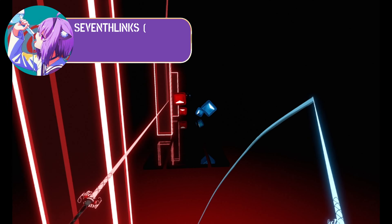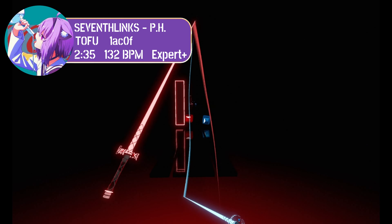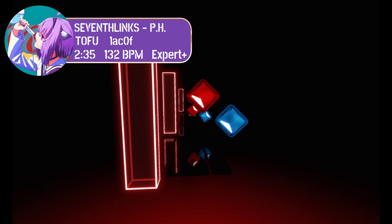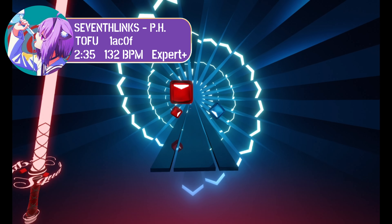For the tech map in round 1, we have PH. This map is a 5.74 NPS tech map mapped by Tofu. In this map, you can expect lots of diagonals and crossovers. PH is a low difficulty tech map that is still acc-able enough for high-end scores.